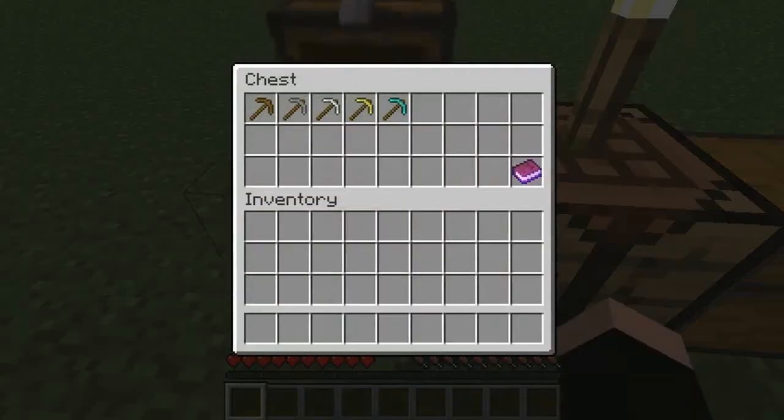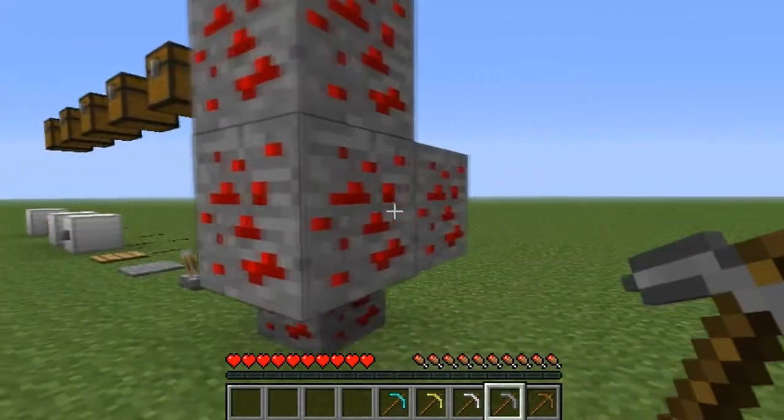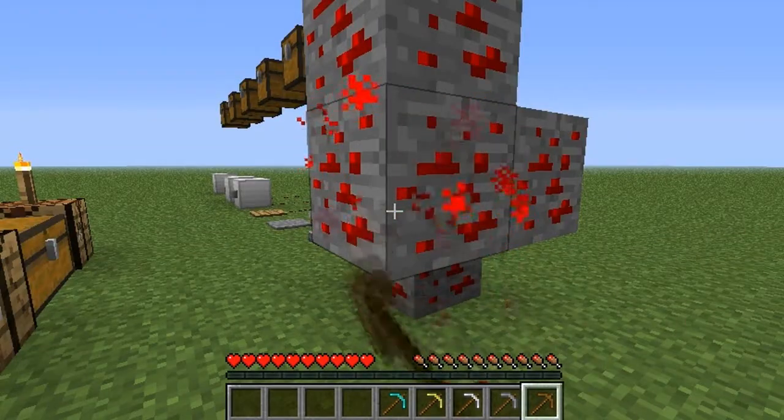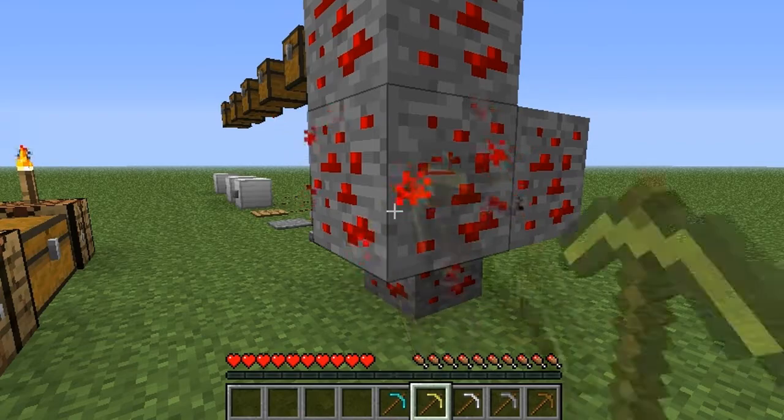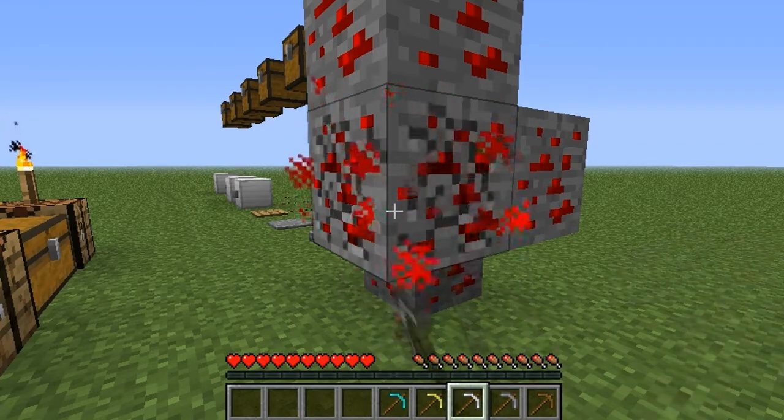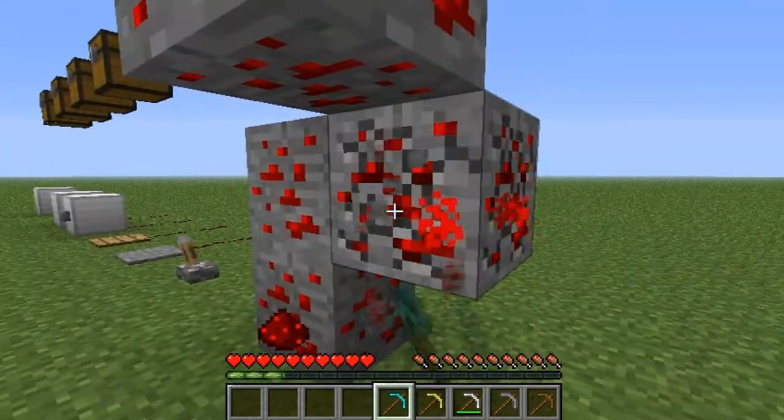First chest here. We have some picks. You can't get it with a wooden pick. Can't get it with a stone pick. Can't get it with a gold pick. You can only get it with an iron pick or a diamond pick.